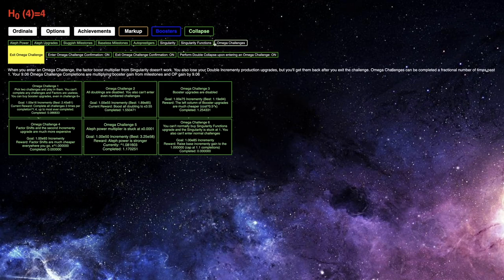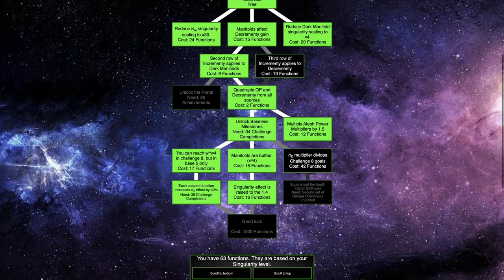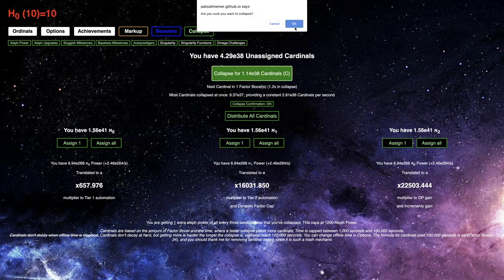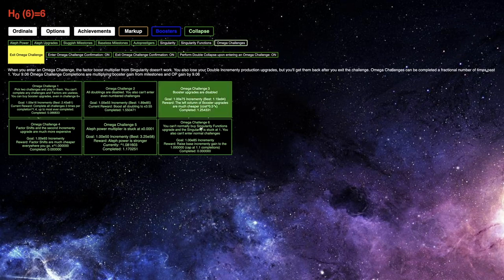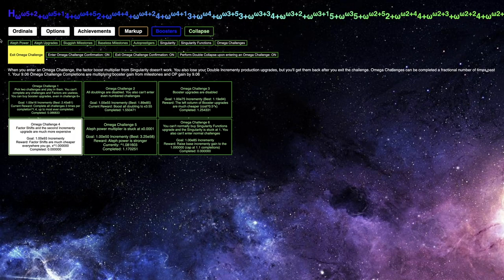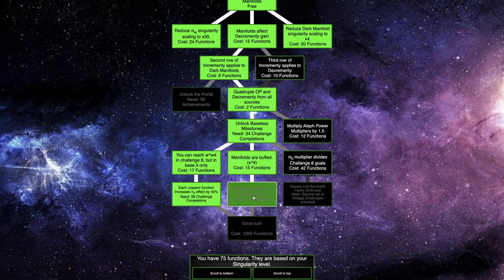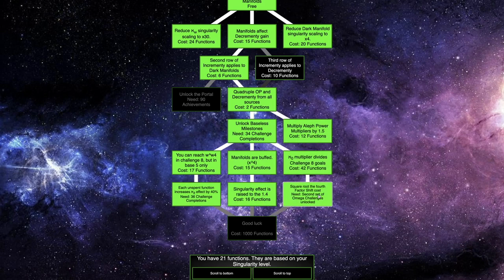I completely forgot about this upgrade — square it — the fourth factor shift cost. I never really took that into consideration because it's been locked until last episode, but now I can do it. I'm going to collapse for the cardinals — it'll give me slightly more than before. Then I will go into Omega Challenge 4. I just need to get the factor shifts and probably want to get the good singularity function build, including this as part of it.